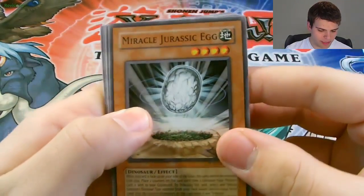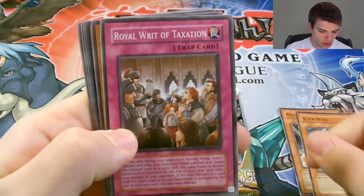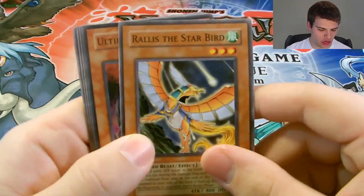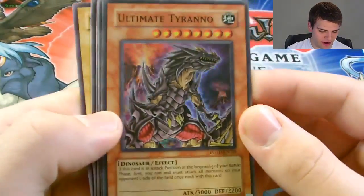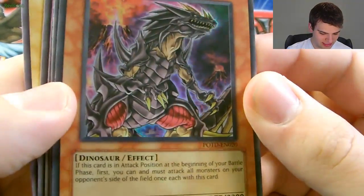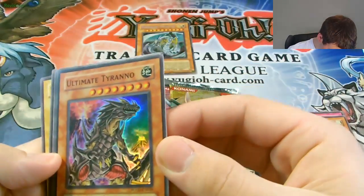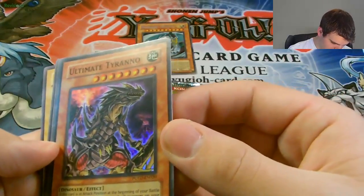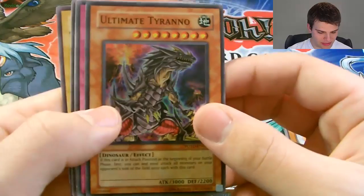We have Miracle Jurassic Egg, Alien Skull, Royal Writ of Taxation, Rallis the Starbird, and nice — a Super Rare Ultimate Tyranno! It's always good to get at least a foil out of a tin. He's a big old dinosaur with 3000 attack and 2200 defense. If this card is in attack position at the beginning of your battle phase, you can and must attack all monsters on the field with this card.